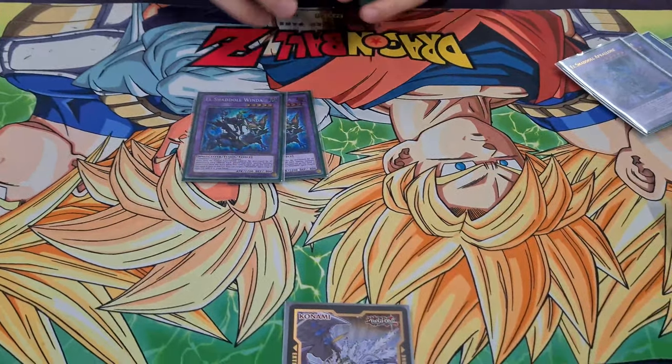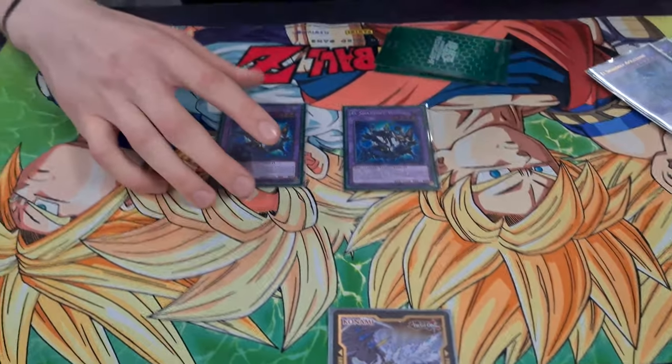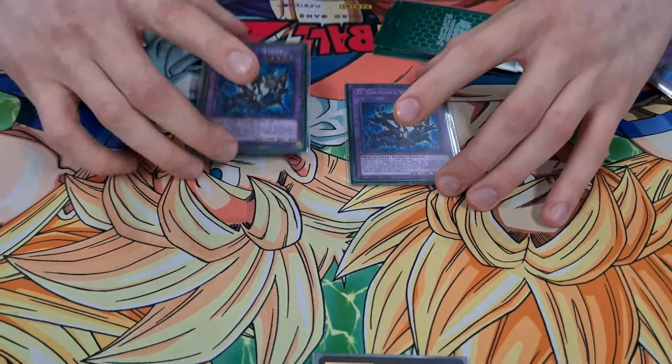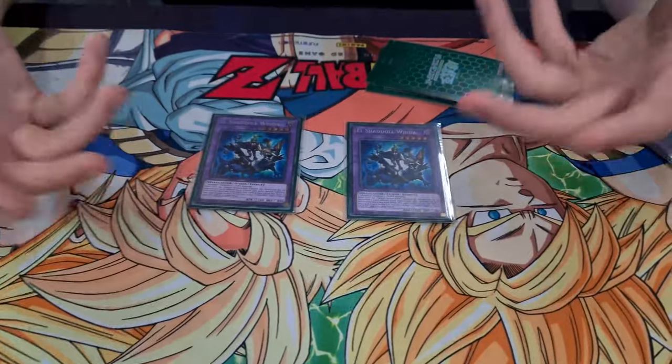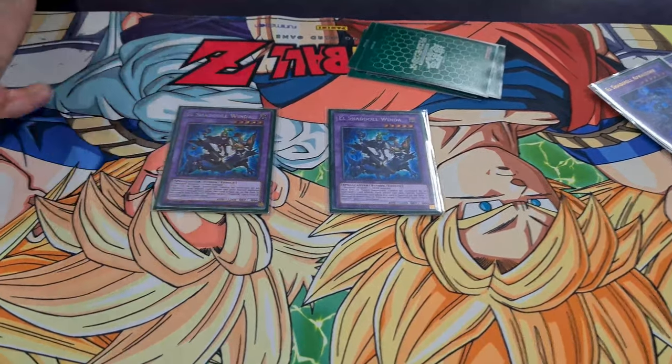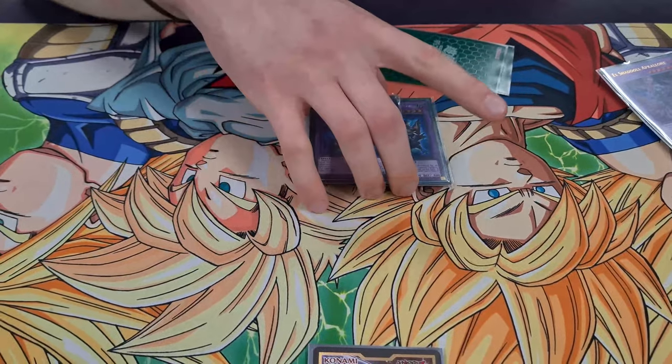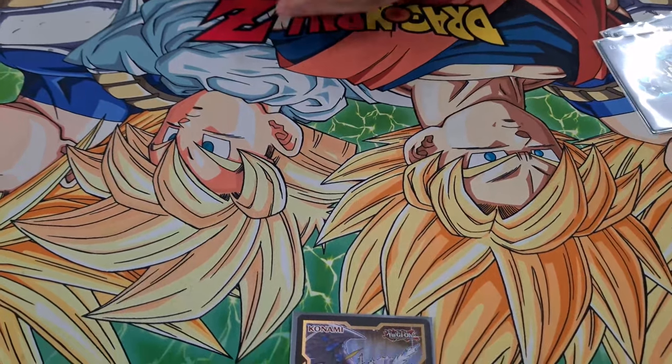Double Window — just if they banish the first one, you just like, nah, come back. You can loop it with Incarnation and summon it a bunch of times. You only need 2 — it's not an effective resource like Apkalone where you can loop stuff. You can get away with playing one, but 2 is correct.